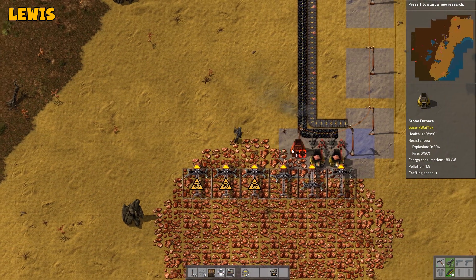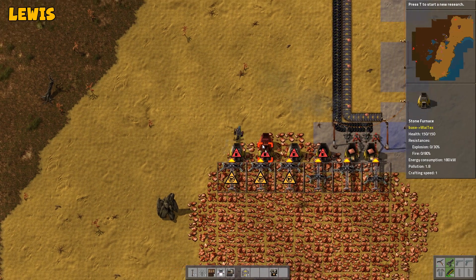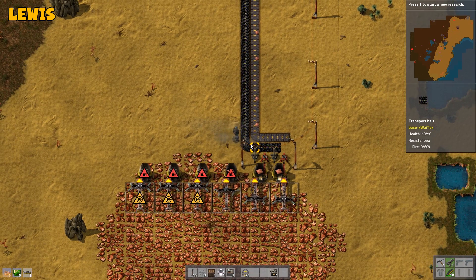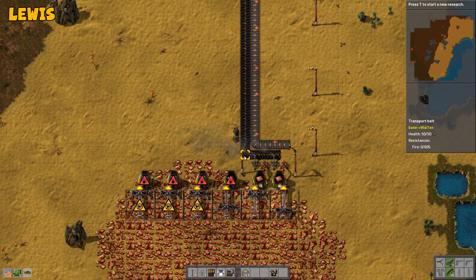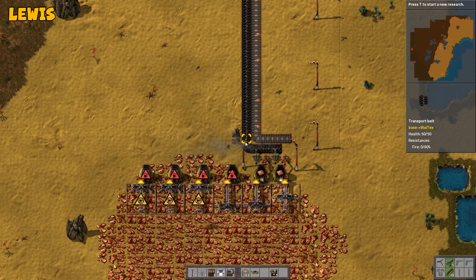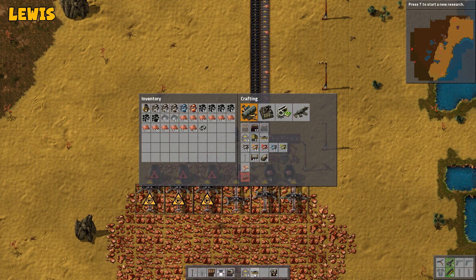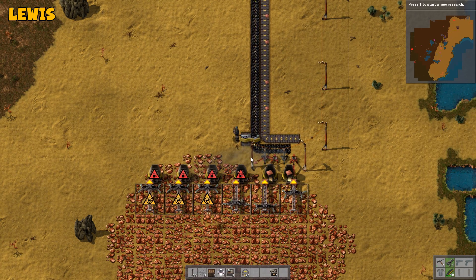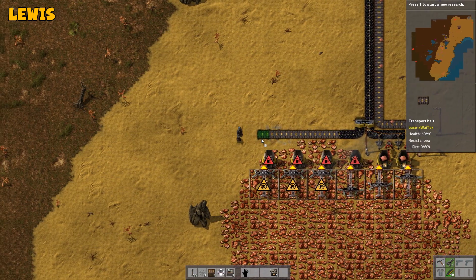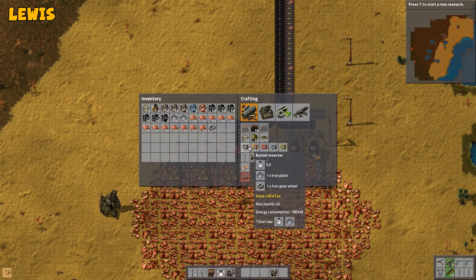What are these? Assembling Machine 2. Are these like better? Crafts items that require up to four ingredients. I think you're going to need those to make the green ones because they require multiple ingredients. Actually, I think they only need two. Green science needs inserter and transport belt. I think inserters need three ingredients, so you might need to use the blue assembler to make the inserter. Yeah, you're right — iron plate, iron gear wheel, and electronic circuits. And transport belts only need iron plate and iron gear wheel.